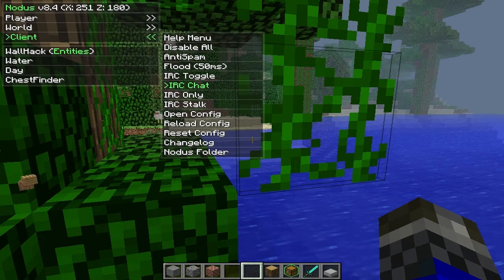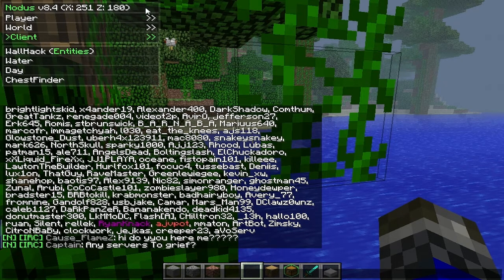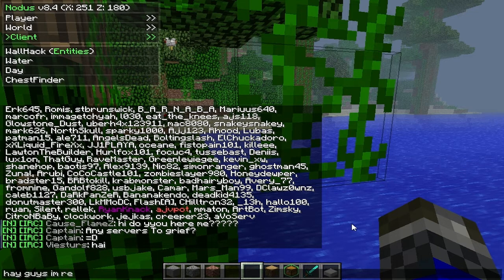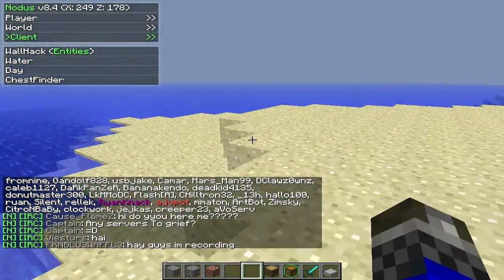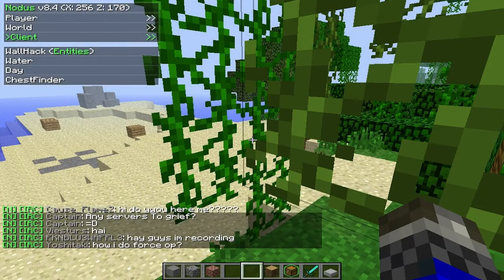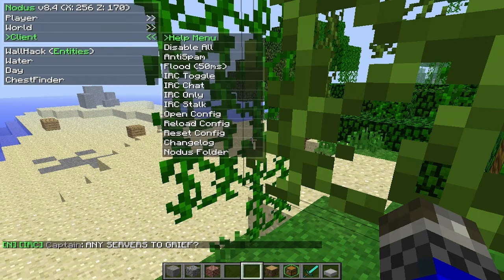There's also IRC. You can connect to IRC and these are all the people using the Nodis client right now, so you can talk to them — they're asking if there are any servers to grief. I've never seen anything like this; it's pretty cool. If you're in a server, you can hit IRC only, so you can be talking to them and no one would even know — they wouldn't see your chat.